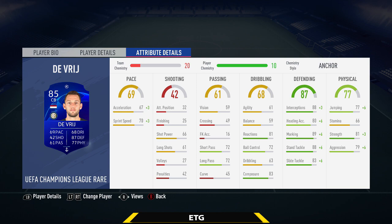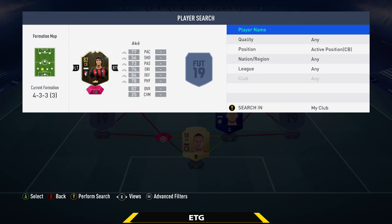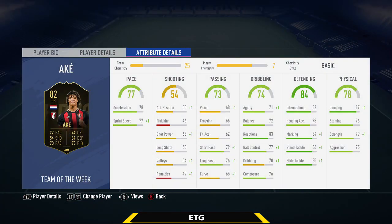The center back on the left is going to be the player I built the team around — that is the new inform Ake. Every time he gets an inform on FIFA, he's always really sweaty and OP, and this time it's no different. He's only about 20k and has 77 pace, 84 defending. He's 5'11" but feels really quick: 77 sprint speed, 71 agility — really quick when turning, especially for a center back. 86 stand tackle, 85 slide tackle, and 87 jumping, so he wins headers too. Highly recommended. He's really good on the ball as well and played really well next to DeVry. For 20k, you can't go wrong.